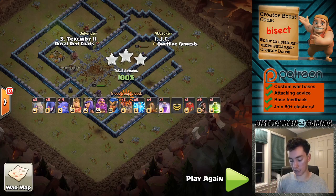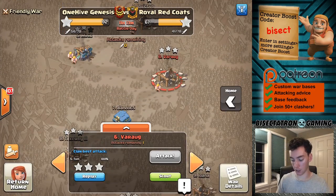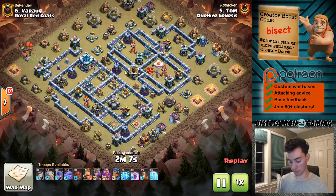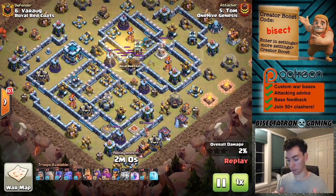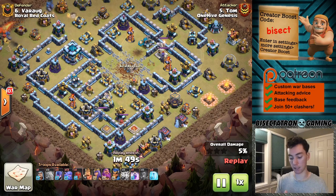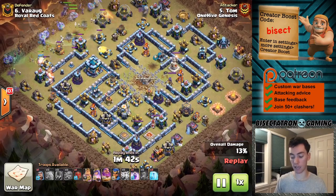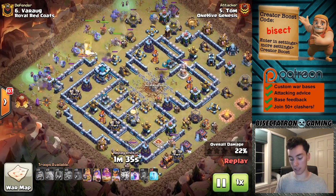You can see the army comp: three golems, eight witches, and 14 bowlers — that is what's working. One more attack — once again, three golems, bowlers, witches, and it's working really well on bases with the central clan castle. So far I've seen people only use the lightnings on that clan castle. You can maybe do it on the eagle, but if the CC's in the middle it might be the best thing to take out, because you don't have a lot of troops going into the base and headhunters coming out can take down your heroes really fast. No need for a jump spell on this one, which is really nice — just a couple of freezes along with that rage.